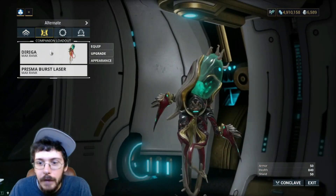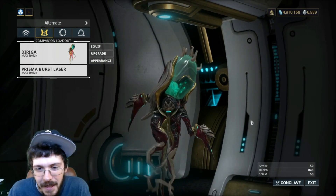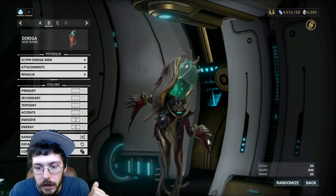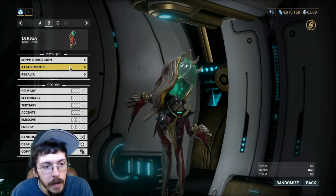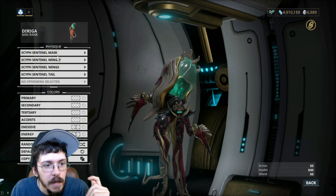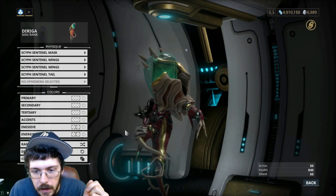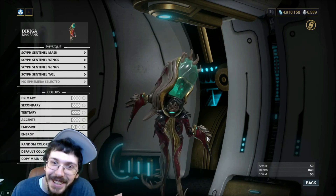If you have a Diriga and bought the bundle, you get the Diriga skin — and this thing looks so good, very very cool. You can see the Diriga here. It also comes with the little attachments if you buy the bundle: the sentinel mask, the sentinel wings over to the side, and the little tail on the back. Pretty cool little guy.